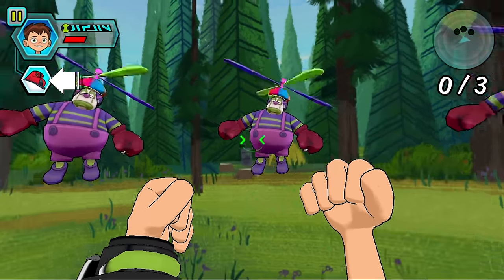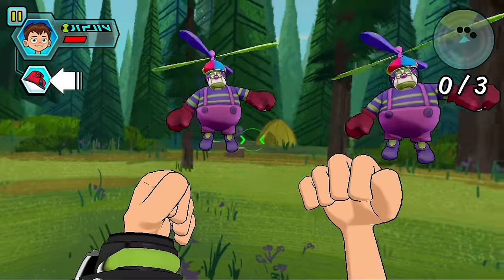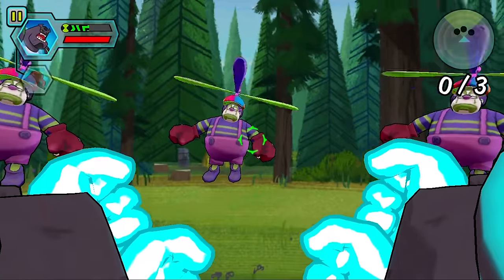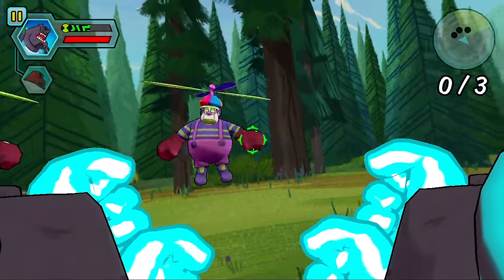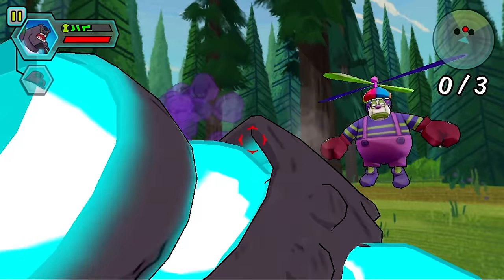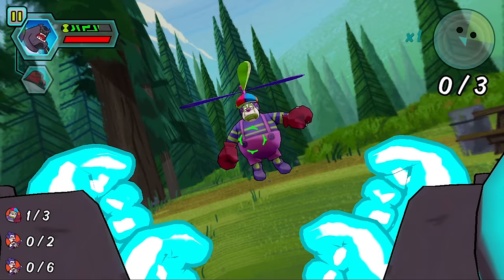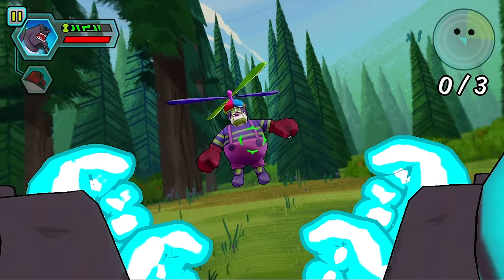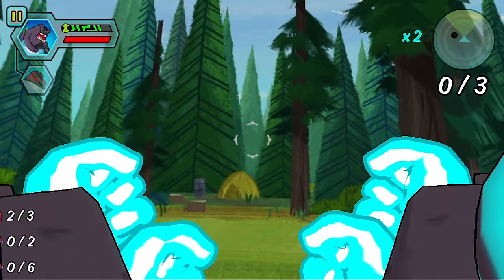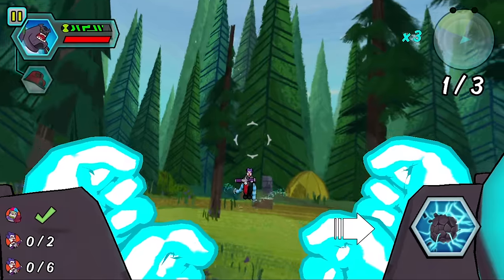So right off the bat, evil clowns are flying all around us. But we can turn into Four Arms — let's get punching. So you see that little target in the center? When it's green, that means it's punching time. Boom! Bye-bye clown. Right in the kisser. So there's those clowns gone.